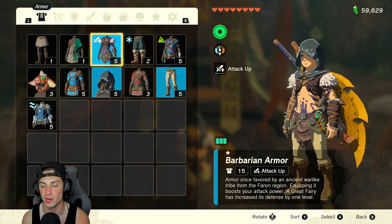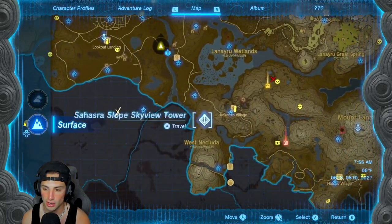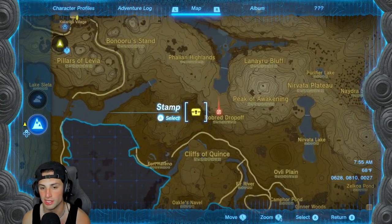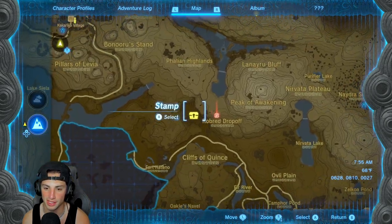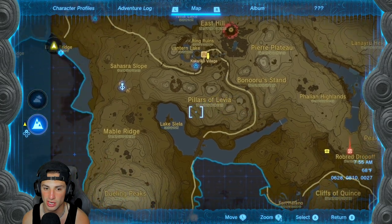I collected it and that gives you the first piece of the Barbarian armor — the Barbarian chest plate. Let's head on over to the second one, which is located over here near Kakariko Village, right down here where I have this stamp. The cave is right in front of it, so I'm going to fast travel to the nearby tower.